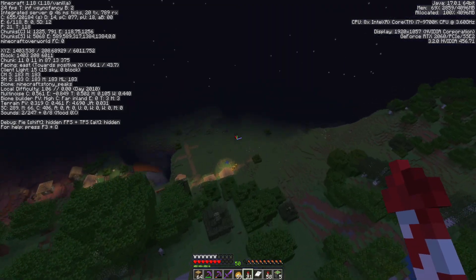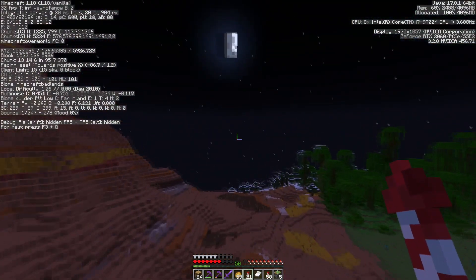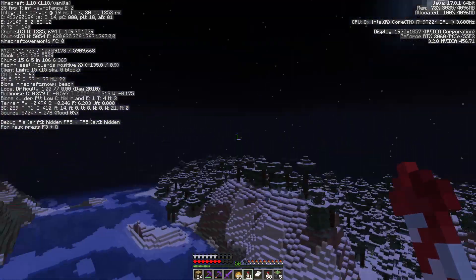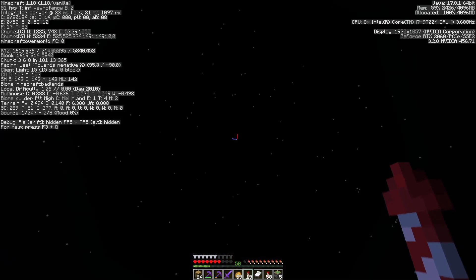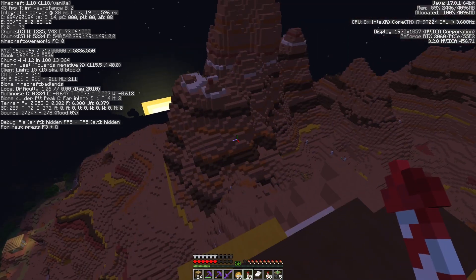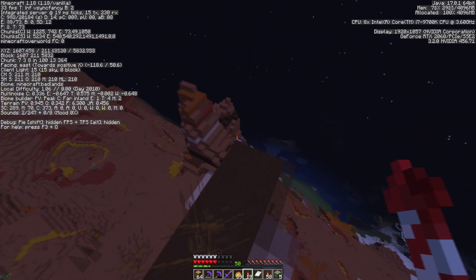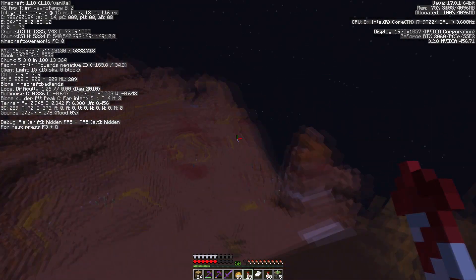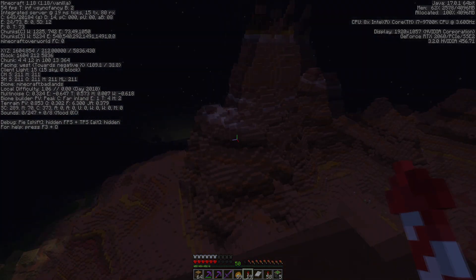I wasn't expecting it to look this good — oh wow. Is that a mineshaft? No, it's not okay. That's really cool. I'm not sure what else they've added — I don't think they added any new blocks. That's pretty cool. Skeletons down there. Yeah, that's all I really have time for today — not too much exploration, but we did see a cave and a whole bunch of mountains. If you enjoyed the video make sure to like it, share it with your friends, and I will see you in the next one. Have a nice day, goodbye!